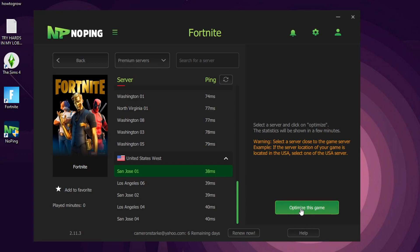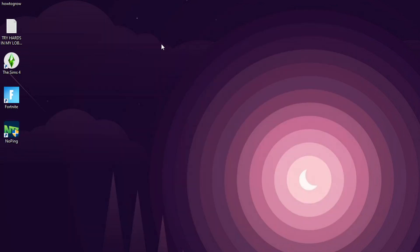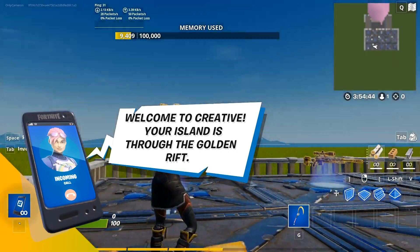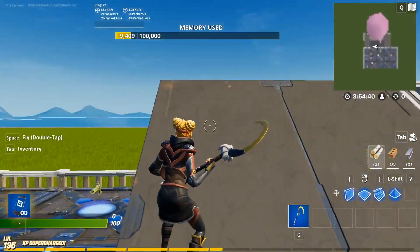That 38 milliseconds isn't actually the ping you'll get — it can actually be a lot lower, and I'll show you that now. You also need to click 'Optimize the Game,' and that's basically it. Then just minimize it, it'll run in the background, open up your game, and you are good to go. Now we're loaded up — let's test it out and go into our server.